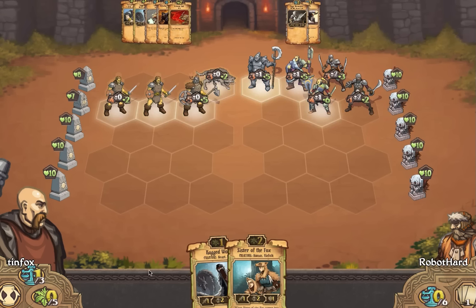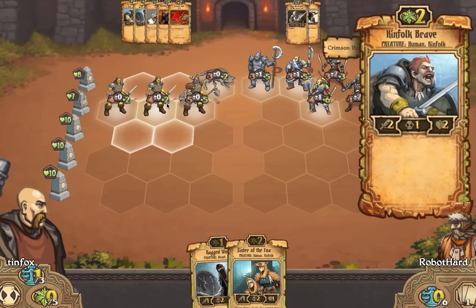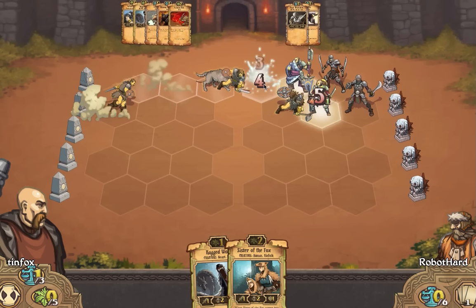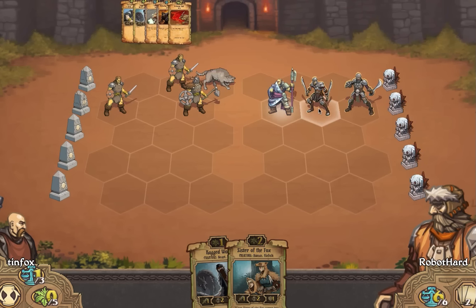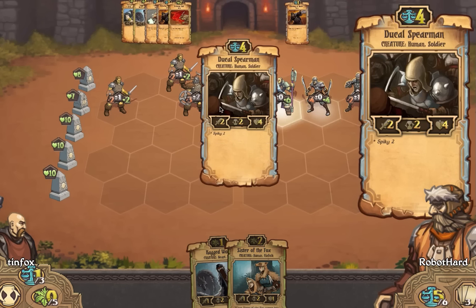But we can Blessing of Haste here and we can Crimson Bull. Can we move this guy? I think it's more important we take out this other guy as opposed to taking out the guy in the back. They have names, sorry — but they're dead so we don't need to know their names. Blessing of Haste — ooh, Relentless. That's not good.